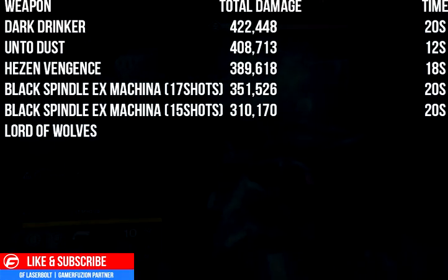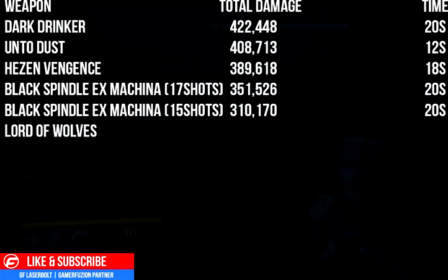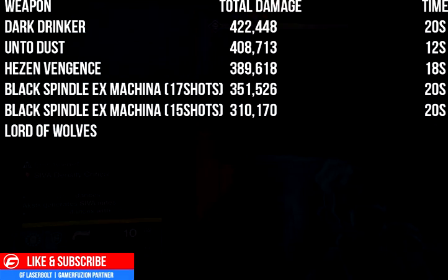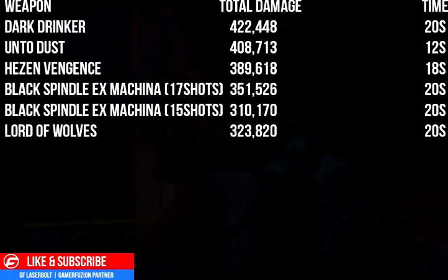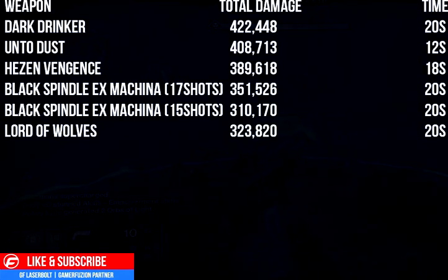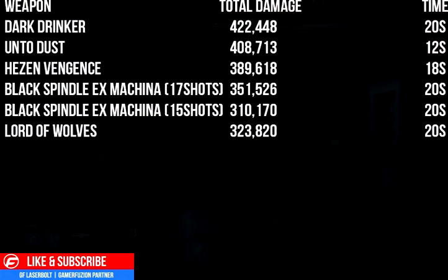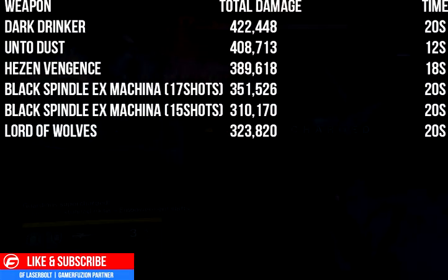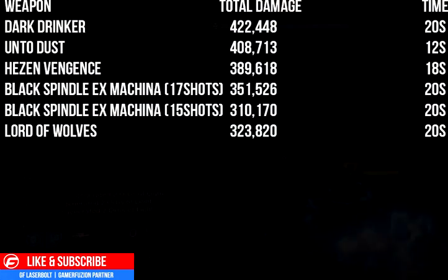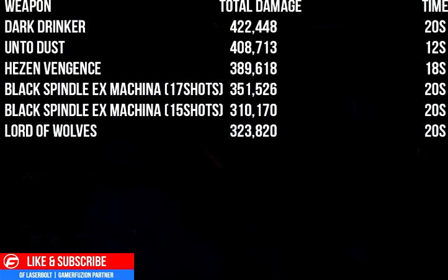Another weapon that's very effective on this boss fight that people often overlook is the Lord of Wolves. If you don't have it, you should definitely consider picking it up. The Lord of Wolves does 323,000 damage — which is essentially the same as a sniper shot. The cool thing is you don't have to aim it precisely; you just walk up to Aksis and shoot. It's direct damage with no risk of missing shots, making it really effective.